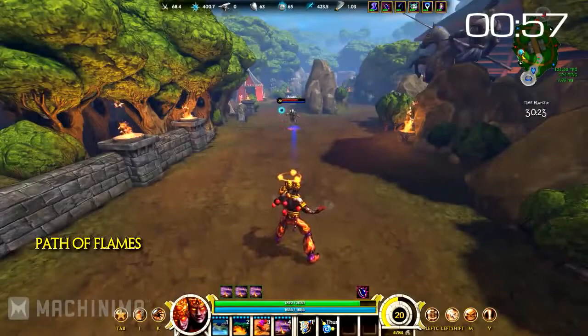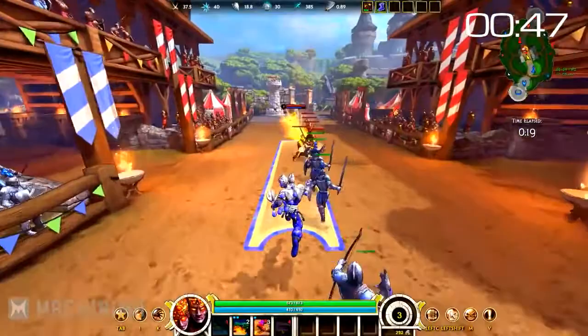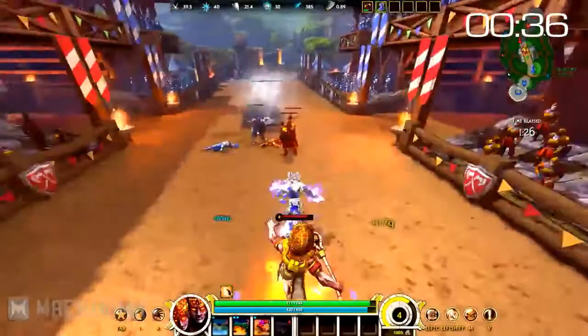His third ability is called Path of Flames. Agni quickly dashes forward, leaving a trail of fire behind him. Any enemies caught in the trail are ignited and burned for ticking damage over the next two seconds. Having a dash in Smite is a gift, and Agni's dash is instant and covers a great distance. Path of Flames is an excellent farming tool, but should be used carefully, as the dash is often much better utilized as an escape mechanic — being caught out of position with your escape mechanic on cooldown is bad.